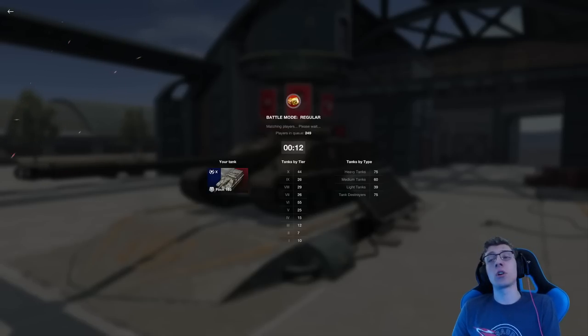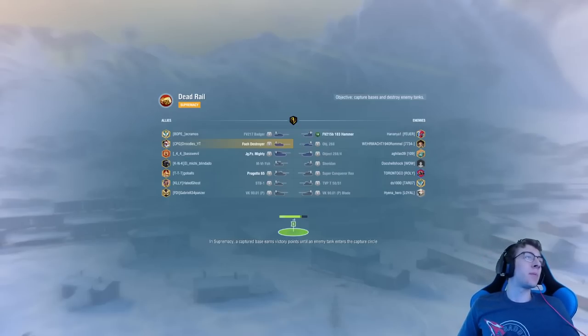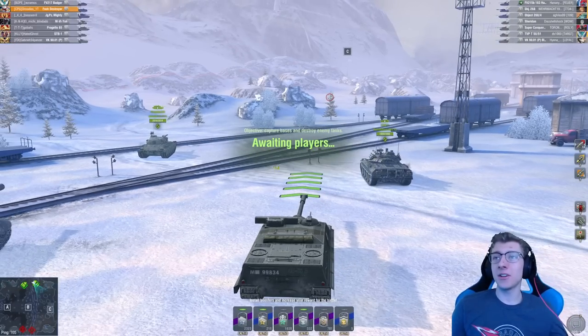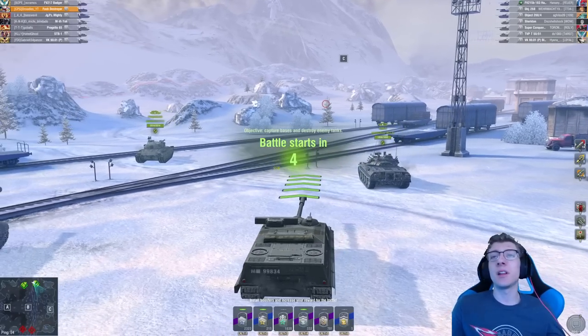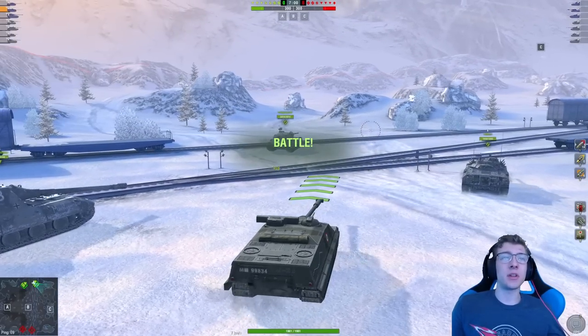You know, I ordered a burger and it said delivery time 15 to 20 minutes, and now it says preparing my order 29 to 44 minutes. The DoorDash — I should get a free fee on that. But oh well. Here we are. Let's see what we can do here.